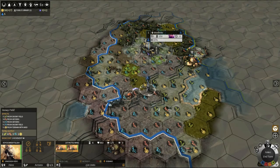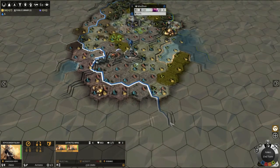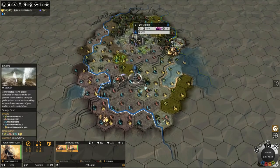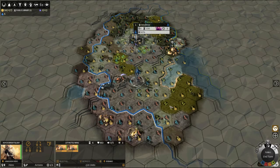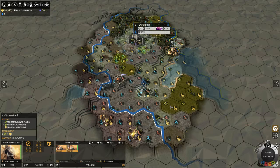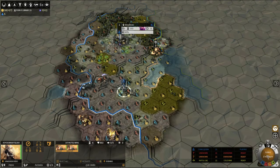Let's go this way — a little bit more movement. Look at these guys: weaver worms, giant silkworms — plus 10 influence, cool! That would be an impressive tile to use, but unfortunately it's outside of our city range. So that's the end of our movement and now we're going to hit turn.